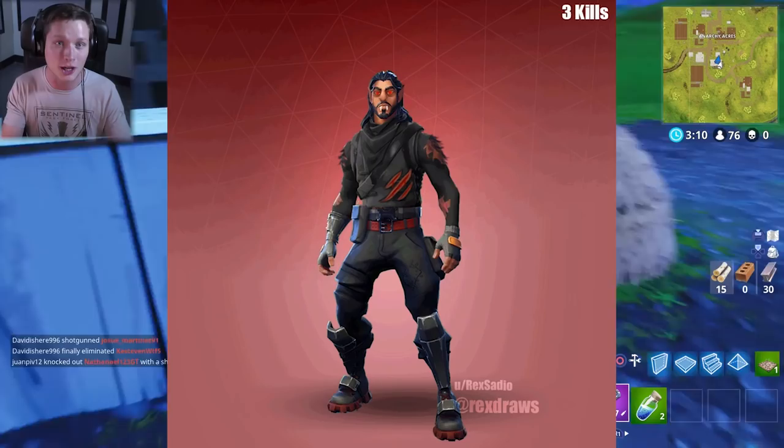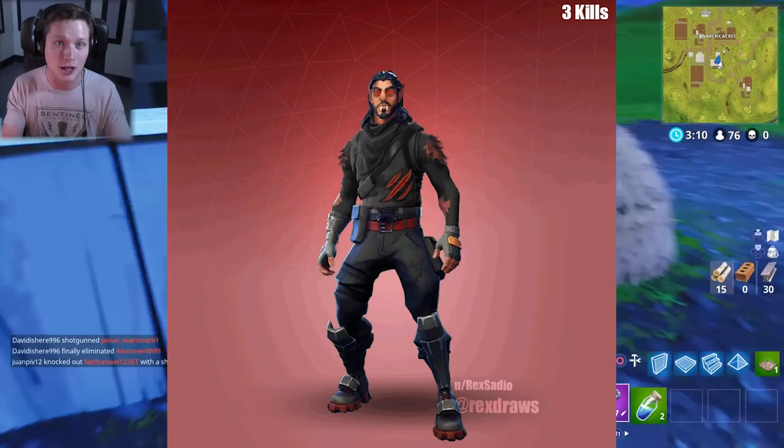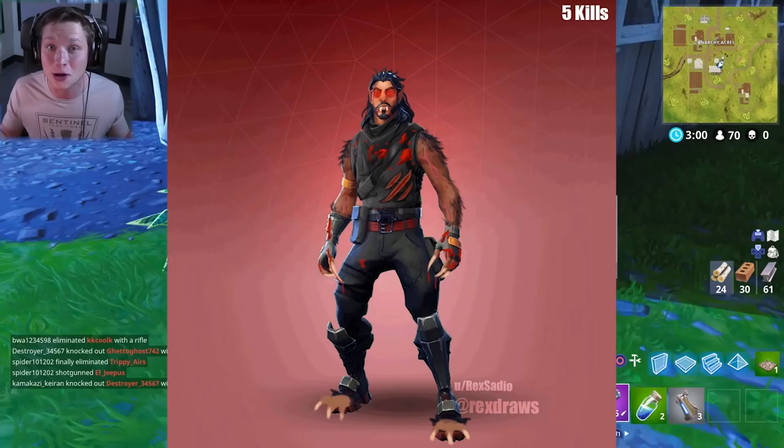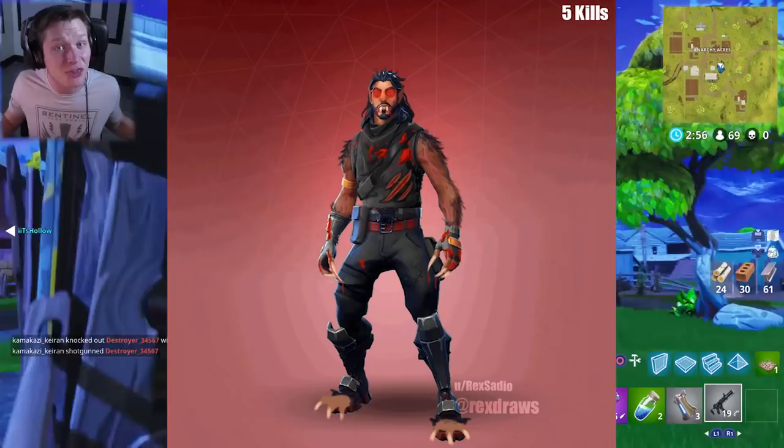Then after you get to five kills — look at this. Holy cow. You've got blood all over you, long fingernails, toenail claws bursting out of your shoes, and he's even got red glowing blood going through his veins. Dude, he looks really cool. I think something like this would be really, really cool.